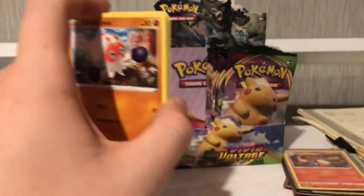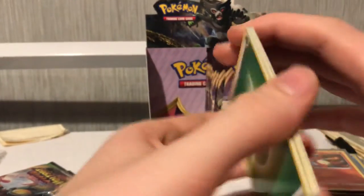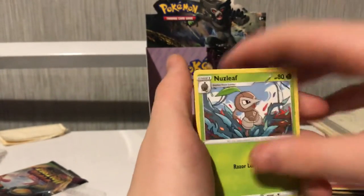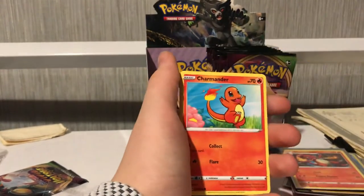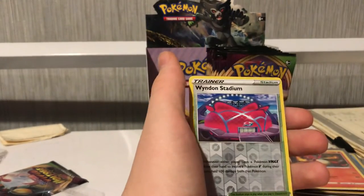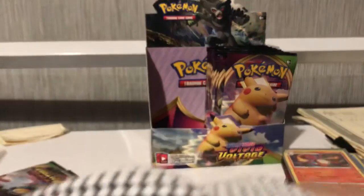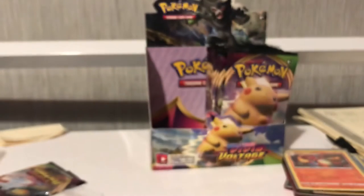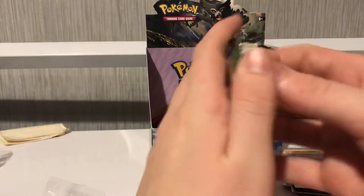Green coat card — hopefully an amazing rare. Still a good pack though. Cramorant, Nessa, Roselia, Zubat, Tello, Charmander — going to keep him. Wyndon Stadium and a Mismagius as the rare. It's our last pack of today's video so let's end it with a bang.